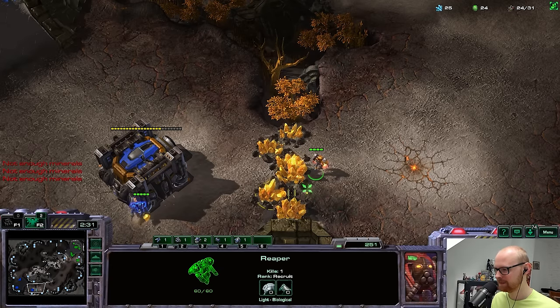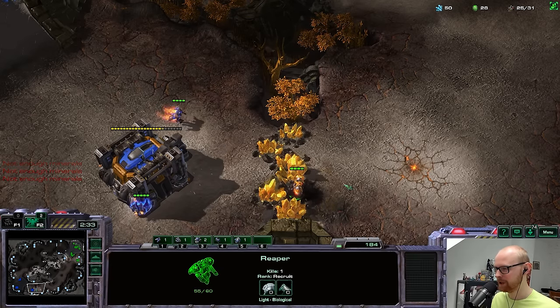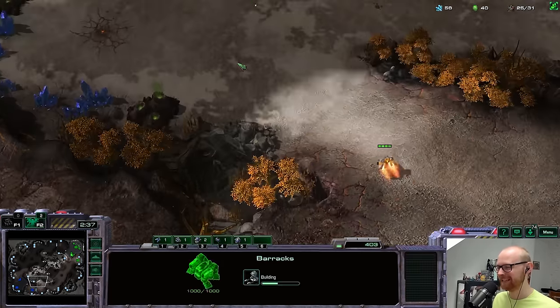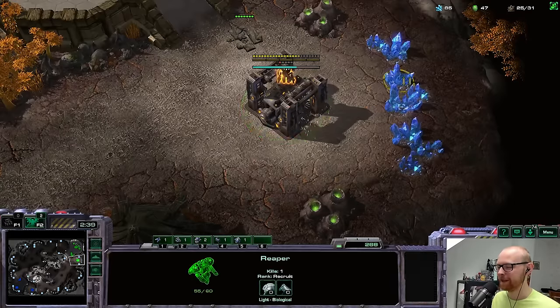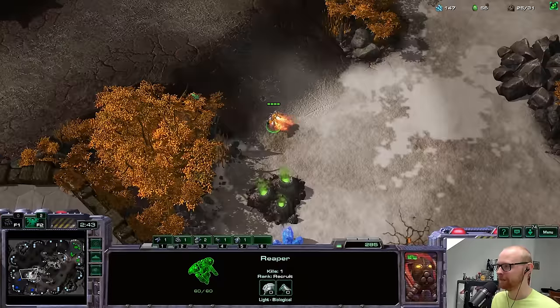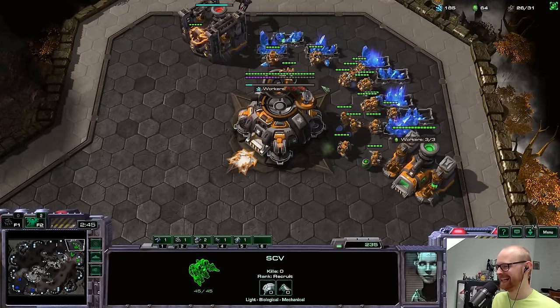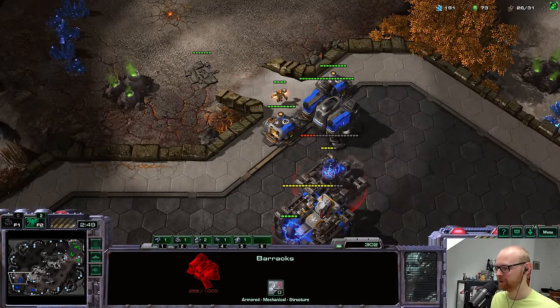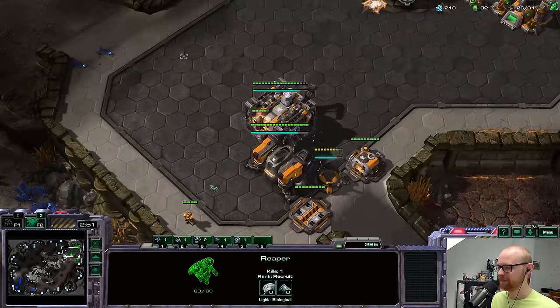He has a second barracks and a factory, so I think we're going to be in a good spot if I make cyclones — I didn't see a reactor, which means he won't have his own double cyclone. He could have one but not two. He could go for a fast siege tank but that won't come online before my two cyclones hit. I'll go for a starport and scan to decide between raven or banshee.